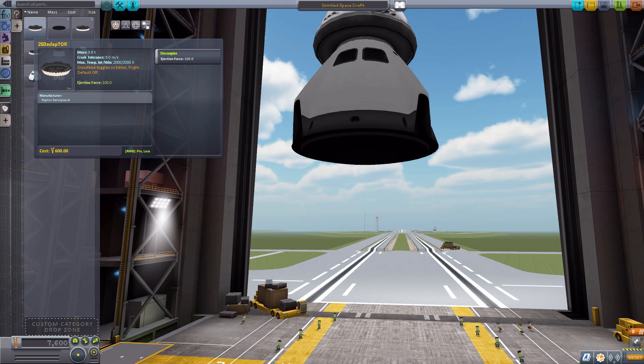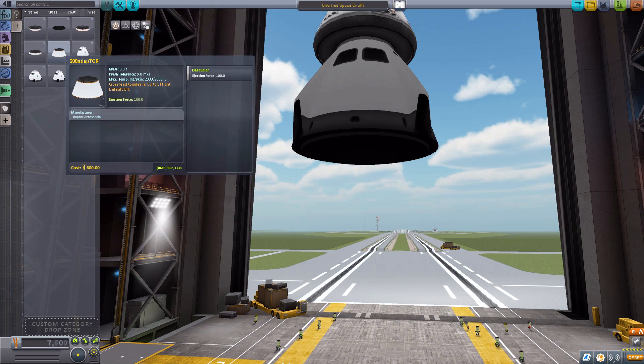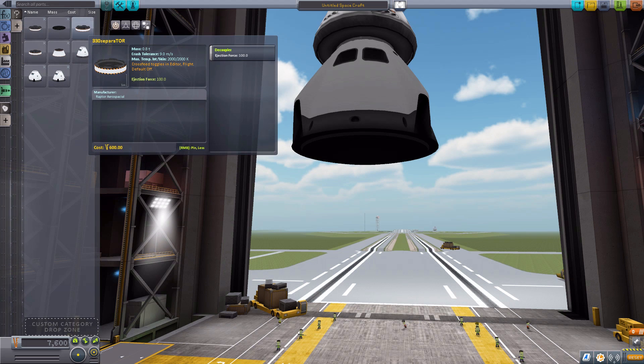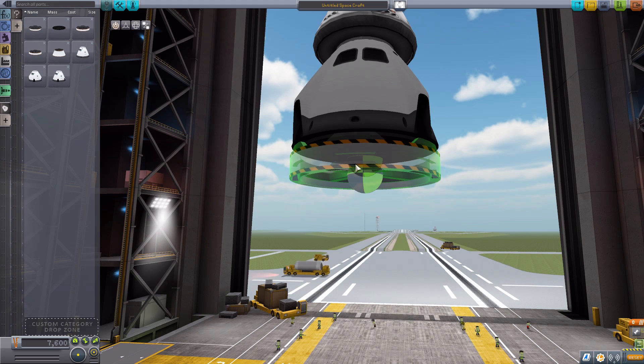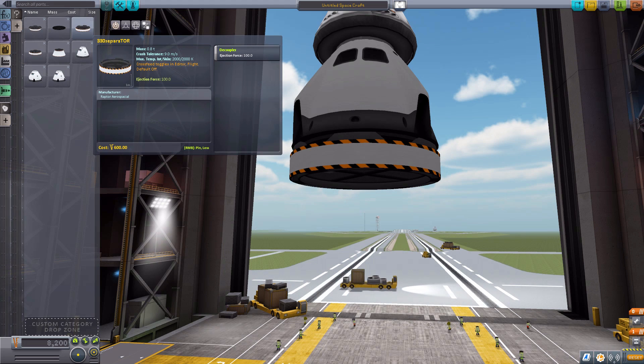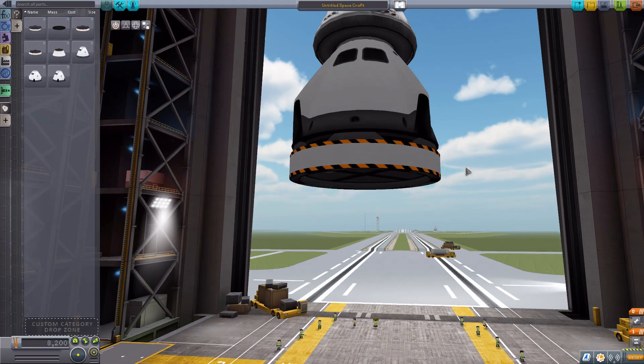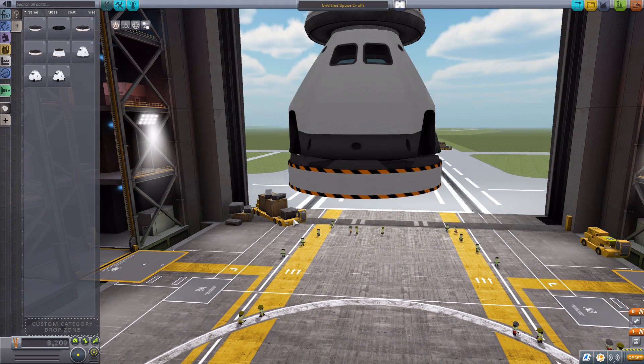As for the proper decouplers, again all odd names to them. Hopefully they get finished with proper names soon. We'll start with the 330 separator — decoupler force of 100, which is the same for all of these, so we won't mention that again. And as you can see, it goes straight down to the same odd custom radius as the command pods here.